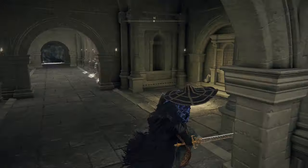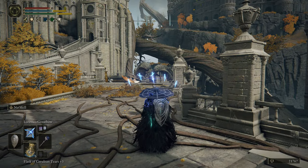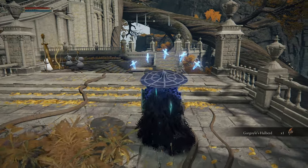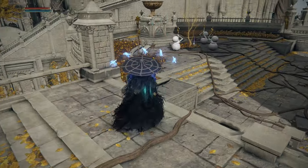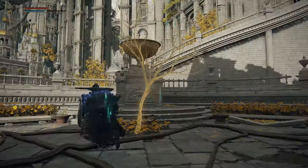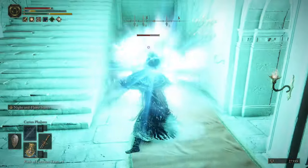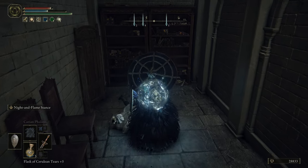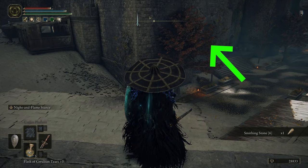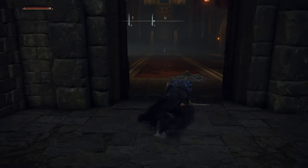Now we're heading on over to the Royal Capital — you want to go to the West Capital Rampart waypoint. I don't know if I have the quickest route for this one as I don't have access to this area anymore. The Royal Capital is definitely like a maze and it's easy to get lost in there. I took a clip of where I think it should be, then I basically did a circle and came around the other side, so I just cut that part out. Drop down right here and follow where the arrow is pointing. Inside you'll find a pretty nice outfit, and the painting is right next to the side.